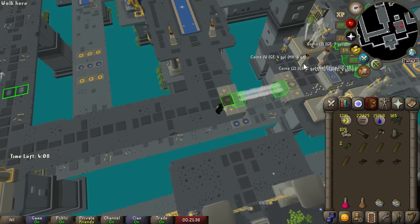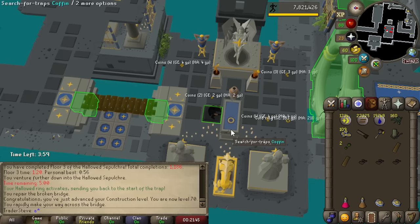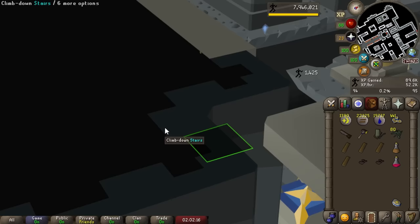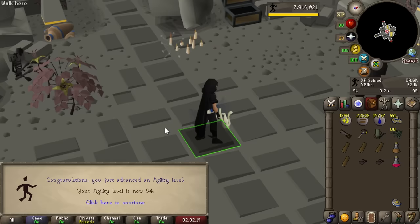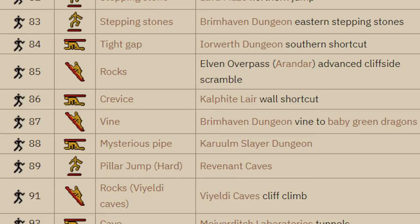7 Construction. All just from the Hallowed Sepulchre - it's been adding up slowly over time. We're getting like maximum 7k per hour construction experience when we're running this. Definitely nothing to scoff at over hundreds of hours. I've been having so much fun with the Sepulchre; just the chance of getting the ring has really distracted me from how slow the agility training is, but we just hit another big level - 94 Agility. I think we've unlocked pretty much everything in the game. At this point, we're just grinding out for the Ring of Endurance.